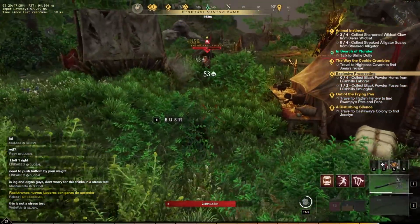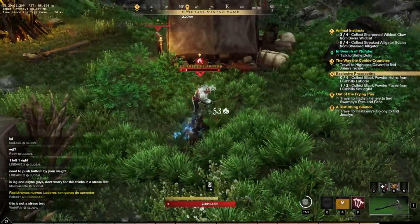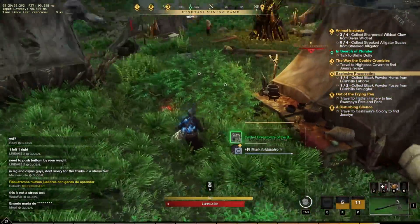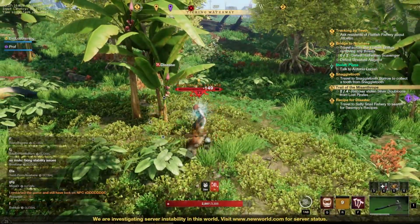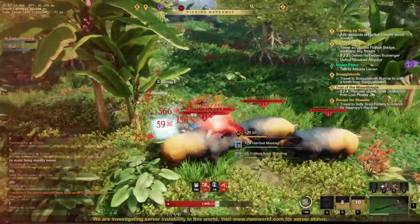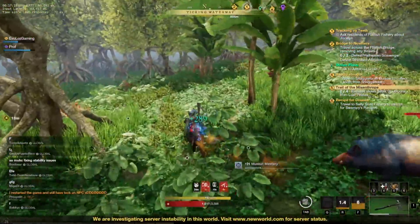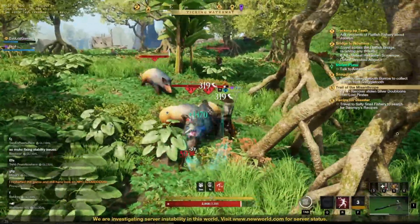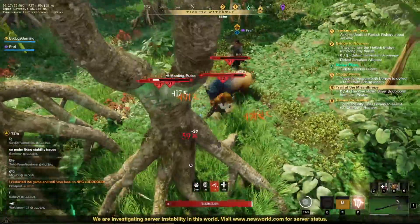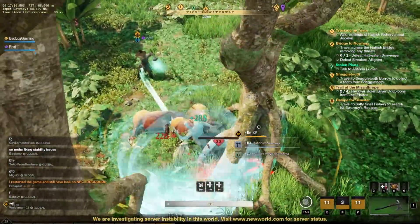This is by no means going to be a definitive guide. The fact that you can take two weapons in any combination, since there are no real sort of classes as such, means there are quite a few options and combinations you can pick from. You can also spec into what I'd call a hybrid build, but you are going to lose some efficiency, and particularly if you're planning to get heavily involved in PvP, territory wars, and the guild war system to own land in Aeternum, it's probably going to put you at somewhat of a disadvantage.